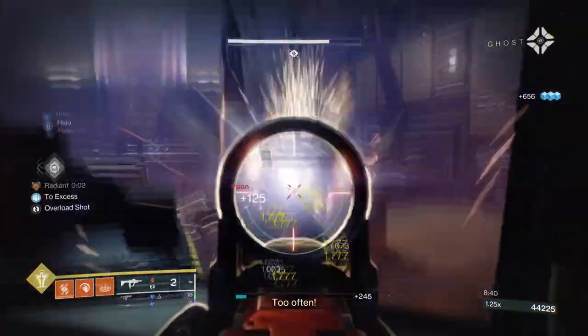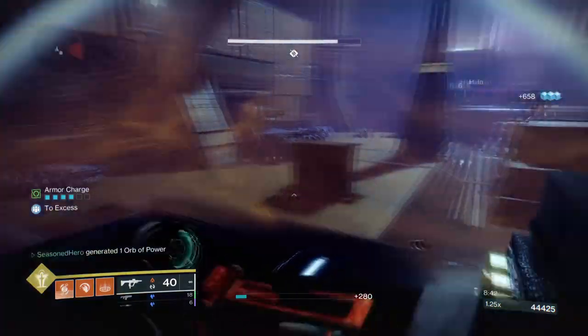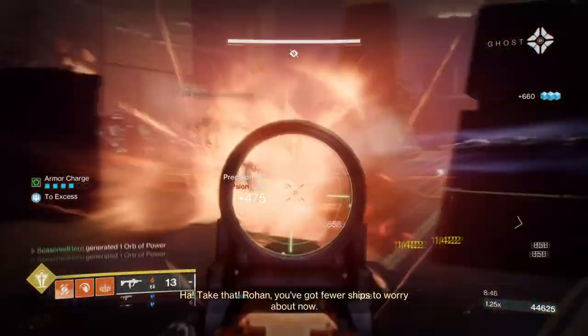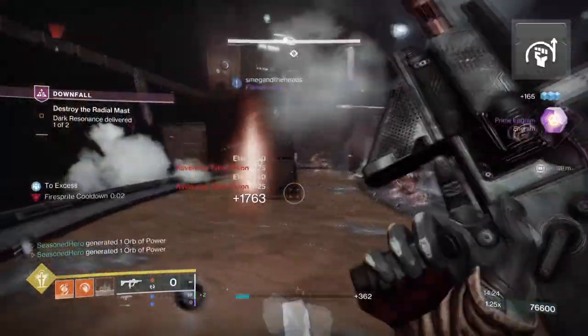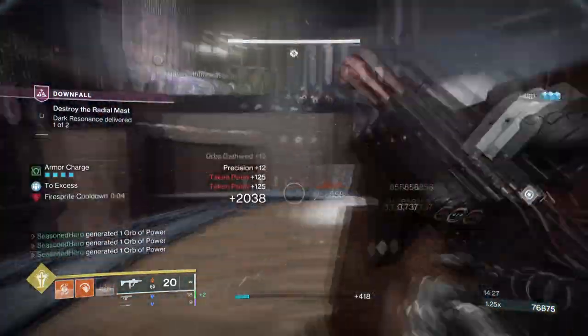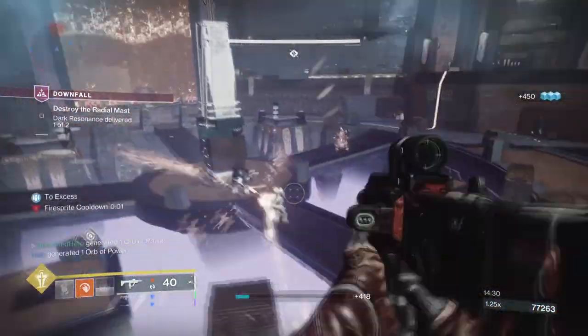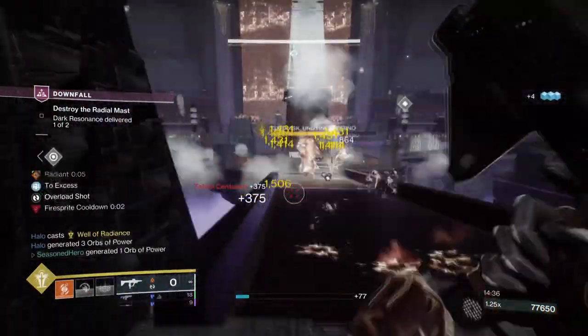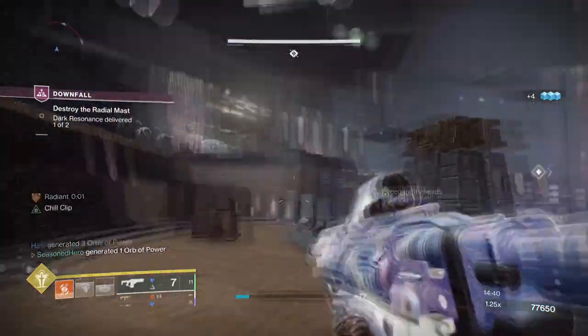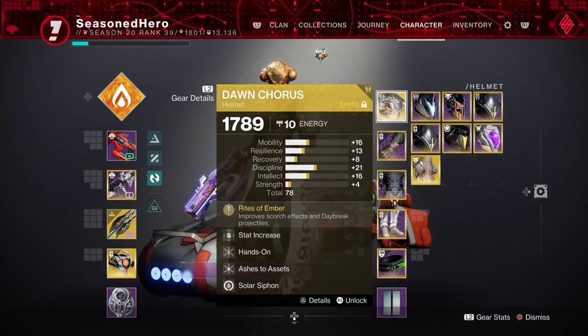You can leave your Strength stat at tier 5 because of Heat Rises, the given Fragments, and Dawn Chorus all chipping in. However, do add on the Momentum Transfer mod as this will provide an extra layer of melee energy just from using your grenades. From here, it leaves you with Armor Charge mods to sustain the build longer. Charged Up and Stacks on Stacks is going to give you an extra plus 1 armor charge once active, maxing out at 4. Adding a Solar Fulmination mod and Firepower mod will both help with creating Orbs of Power as you go along. If you have a slot left over, I'd also recommend the Ashes to Assets mod since it's cheap, easy to proc, and works well with both supers you decide to use.